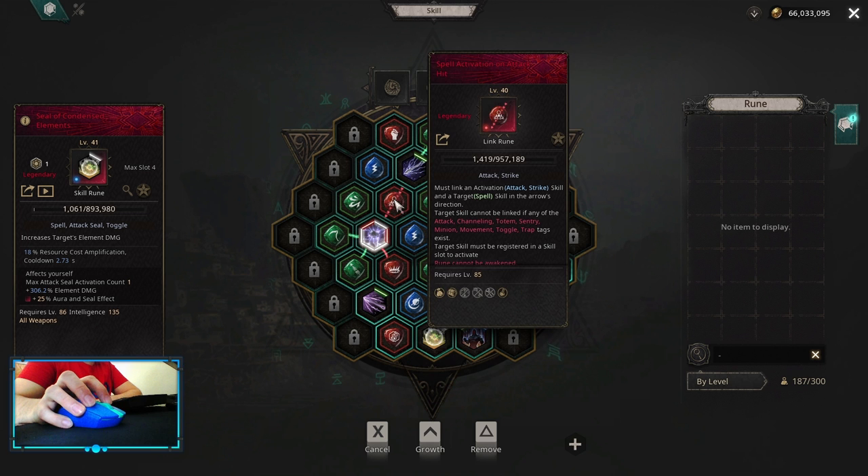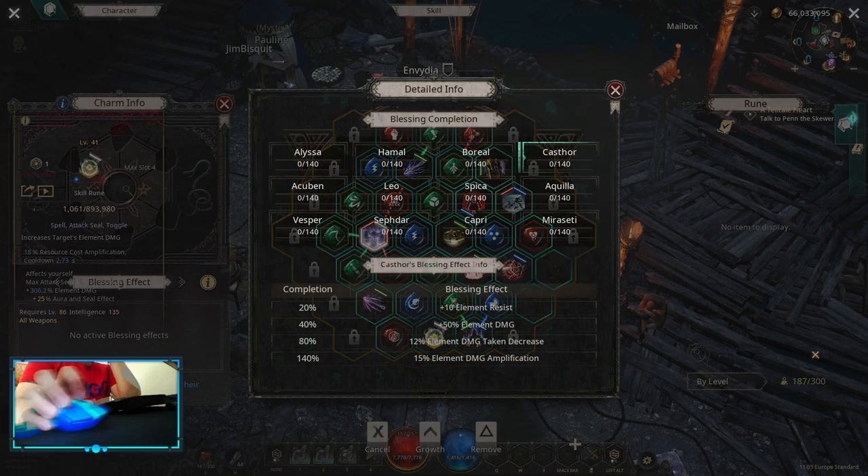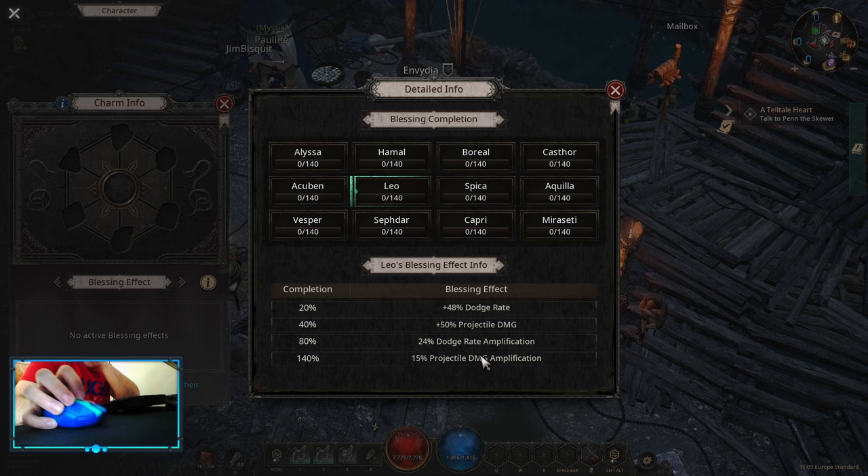Charge Release and Lightning Arrow are triggered with spell activation on attack hit. You want to start with Castor for elemental damage, jump into Acuburn for lightning damage amplification, and lastly you can go for projectile damage amplification, as projectile is going to work on both of your skills. For charms and subs you want critical chance and critical damage — those two mods are necessary. For the 3rd mod it's up to you: you can pick up some damage multipliers or some defenses like HP or resistances, whatever you need the most.